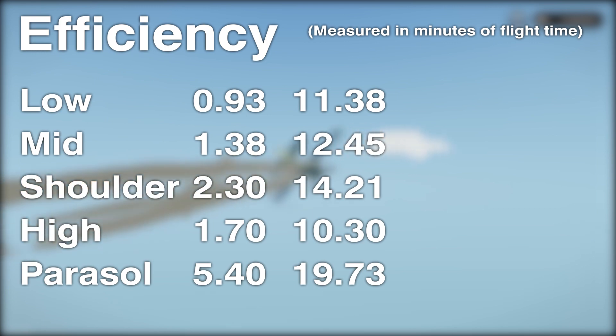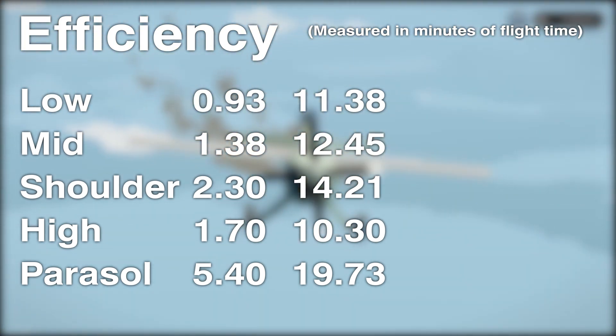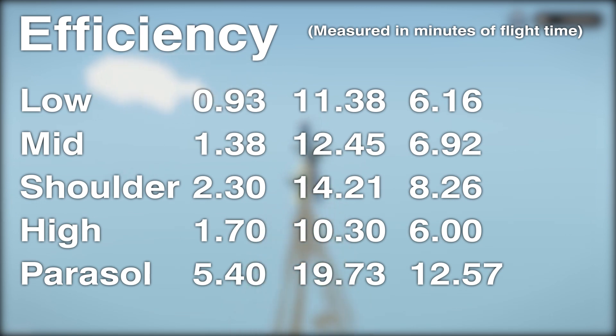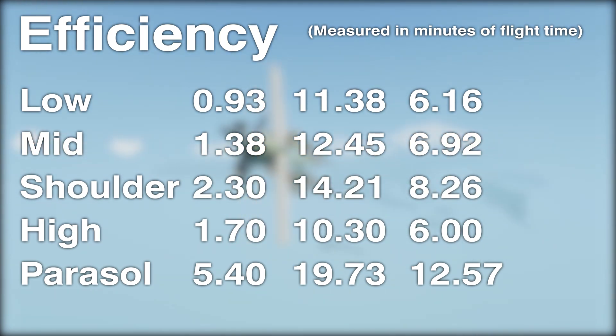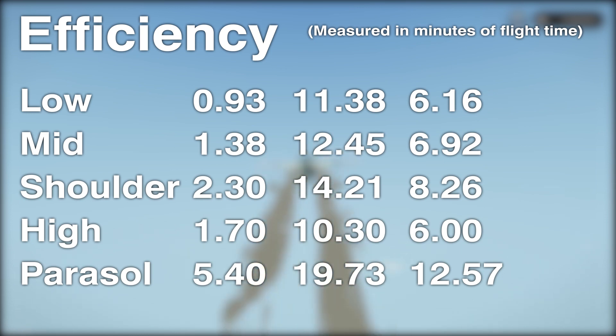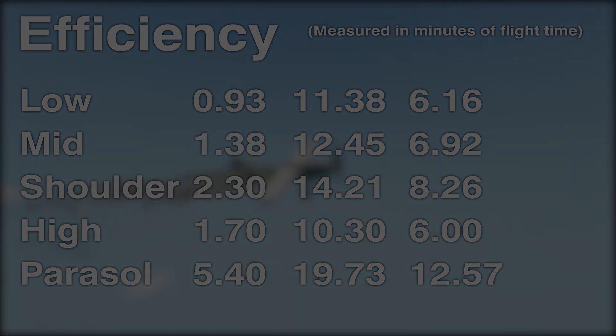I'll put the readings up on screen now. In terms of cruising time and maneuvering time by fuel, the parasol wings do really well, and when you average for overall efficiency it is incredibly efficient compared to the other planes — around 6.16 for low wings, others around 6–8 for shoulder, and 12.5 for parasol wings. This is quite similar to real-world physics, though some readings aren't perfectly realistic. High wings would probably be second most efficient in the real world, but this is Stormworks and we're testing game mechanics.